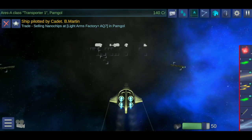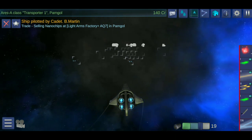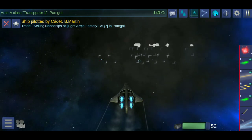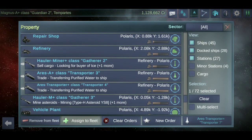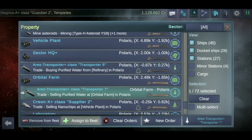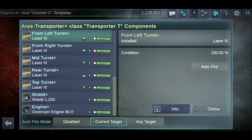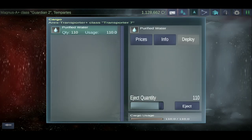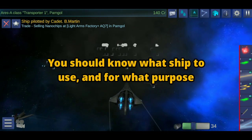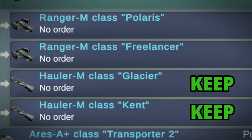Specializing certain ships for a single purpose is absolutely recommended, not only for the sake of organization but also for efficiency. A great example is using one type of ship for trading. I use Ares ships exclusively for moving goods and trading, nothing else. To maximize their trading potential, I give them stealth modules and change their guns to energy weapons so they don't have to carry ammunition. The point is, you should know what ship to use and for what purpose, as well as what to keep and what to sell.